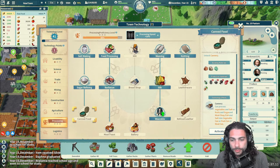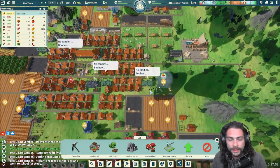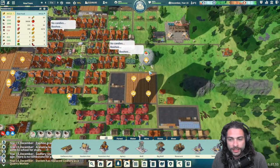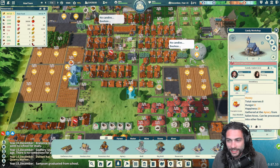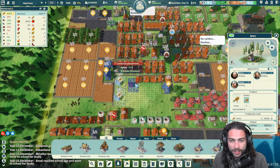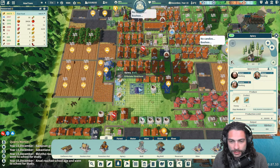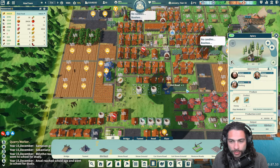Oh hey, we got two tech points, let's check it out. We're focused on the seasonal event but that's already ticking as fast as it can. Now we're at zero honey — so that means we need more apiaries. It's a good thing we didn't lose focus, kept our eyes on the prize.